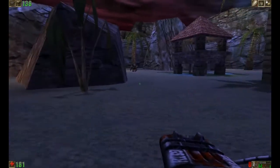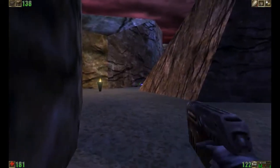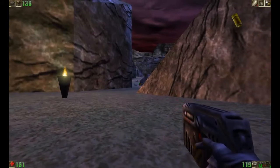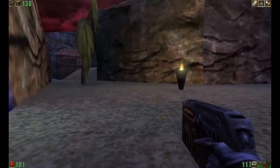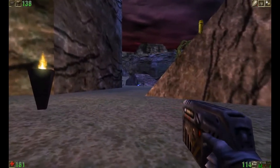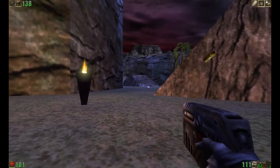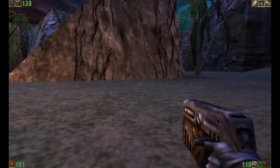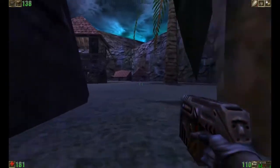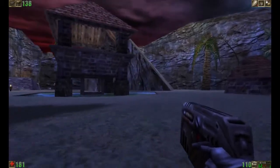This Skaarj Trooper has an ASMD, and I've noticed with the Skaarj Troopers using the ASMD, they usually use the secondary fire at this distance, which is really strange. Because the primary fire would make more sense since it's hitscan, and I can easily dodge the ASMD rounds. I've noticed every now and then they'll use the combination attack, but it's pretty rare. The Titan is now looking the other way, so I am going to go over here as quickly as I can.